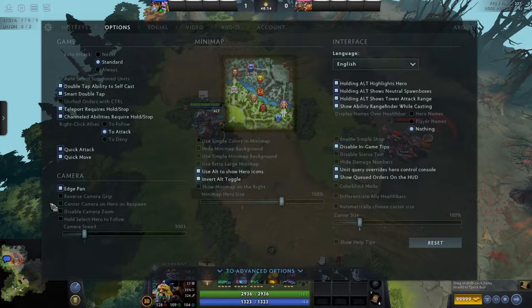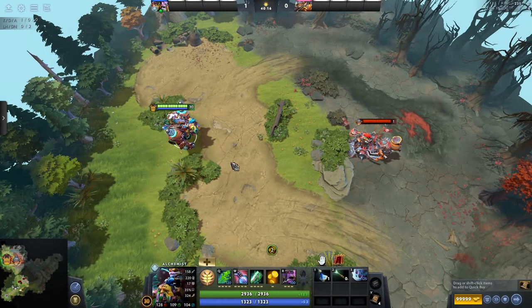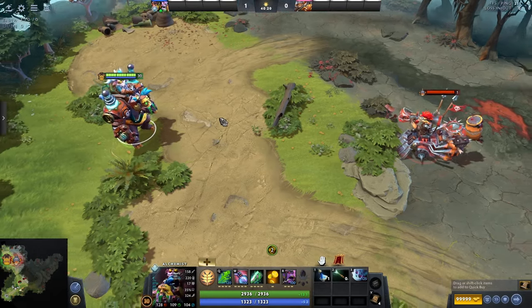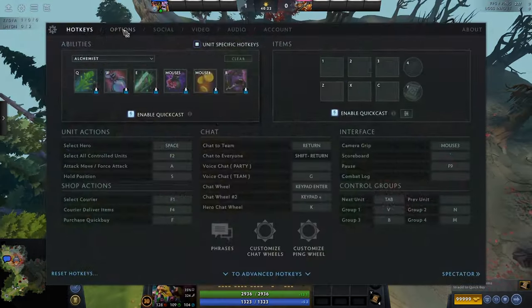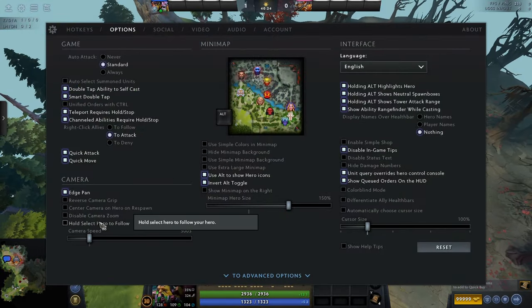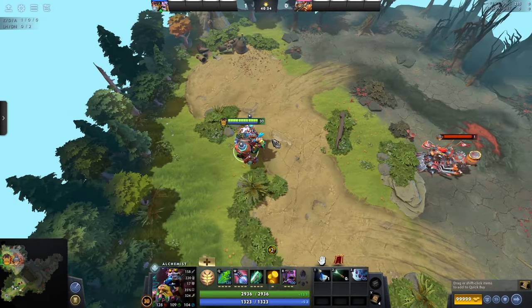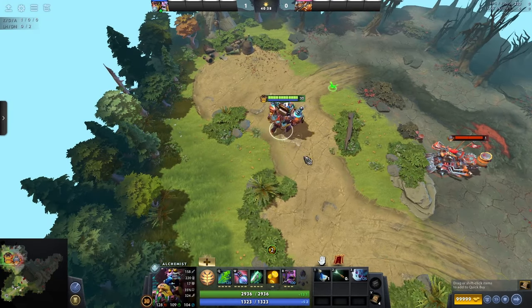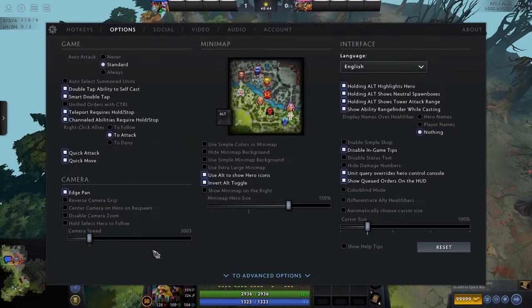Disabled camera zoom is helpful if you don't want to accidentally zoom in and out while using camera grip or the middle mouse button — not necessary personally, but useful for some. Hold select hero to follow — double tapping and holding on the second tap does the same follow effect, just slightly easier. Camera speed is personal preference — the higher the speed the faster you move with edge panning.